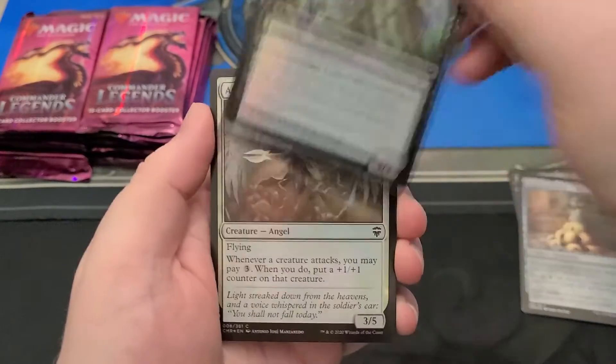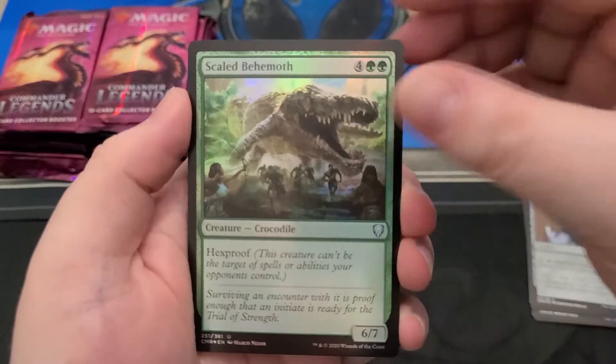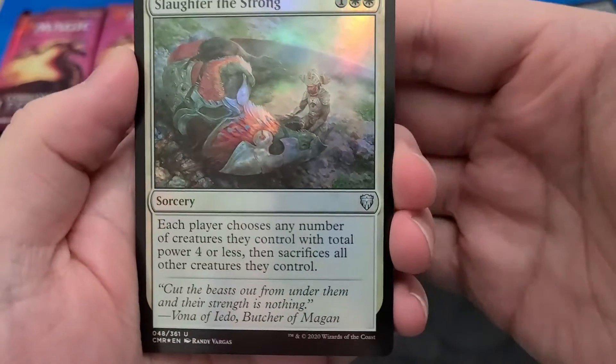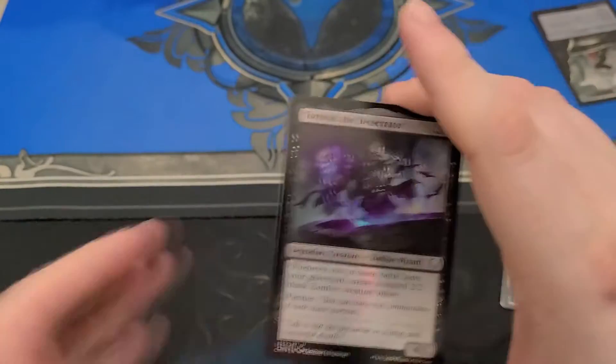Let's see — two, three, four, at least five commons. Slaughter the Strong has been downgraded to uncommon. Four Slaughter the Strong — that was like the worst rare; it wasn't very good. I need to get these out of here — the shiny is probably a problem.